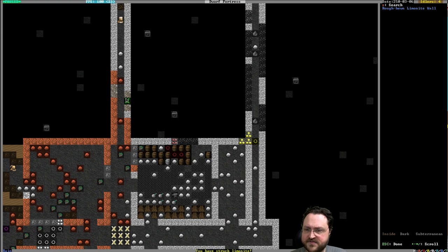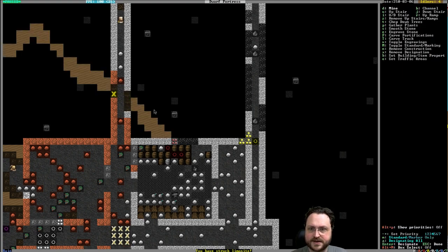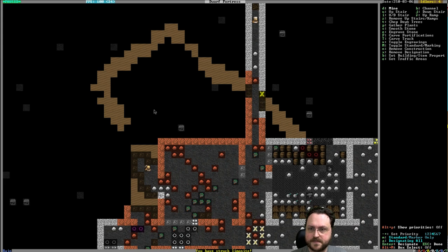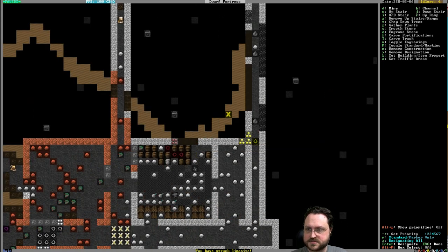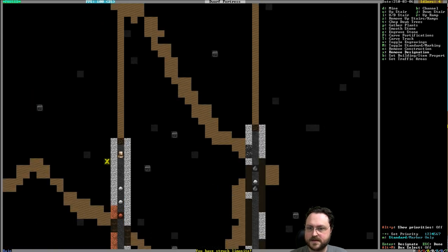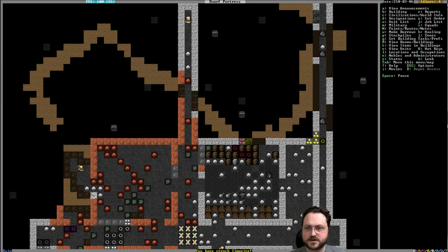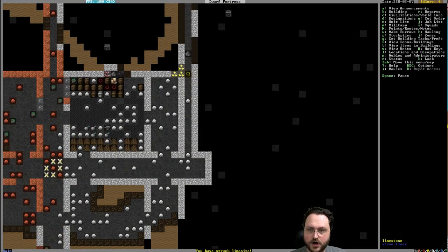Have we found any metal? This is limonite — I believe limonite is an iron-bearing ore. Let's instruct that to be dug out. We'll also need some of this coal. We'll get back to the exploratory tunnels; we have some materials to start with, which is what I'm looking for.